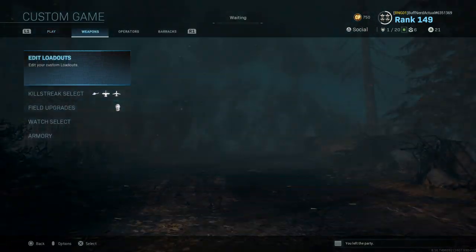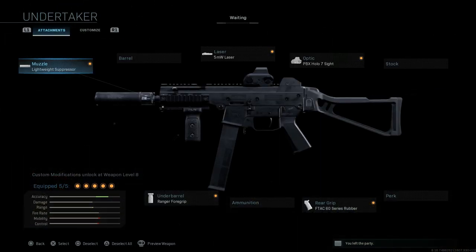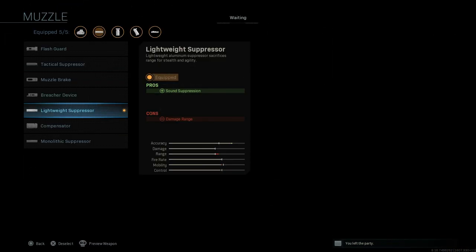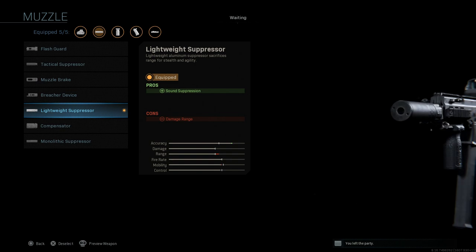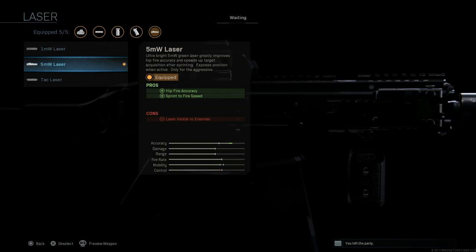Looking at the attachments that come with this blueprint: first up is the lightweight suppressor, giving you sound suppression as a pro and reduced damage at range as a con. There's no barrel included. The 5 milliwatt laser is also part of this blueprint, with hipfire accuracy and sprint-to-fire speed as pros, and the laser being visible to enemies as the con.